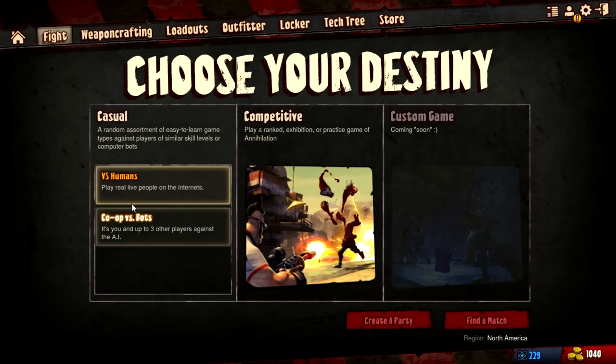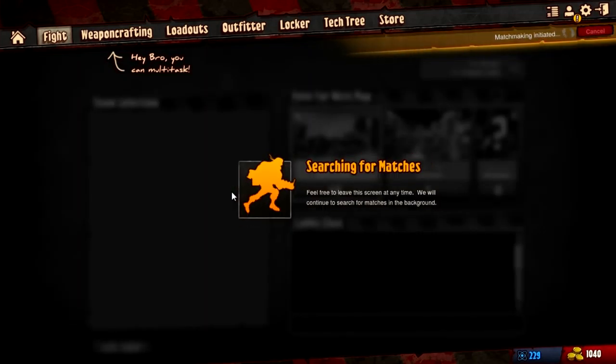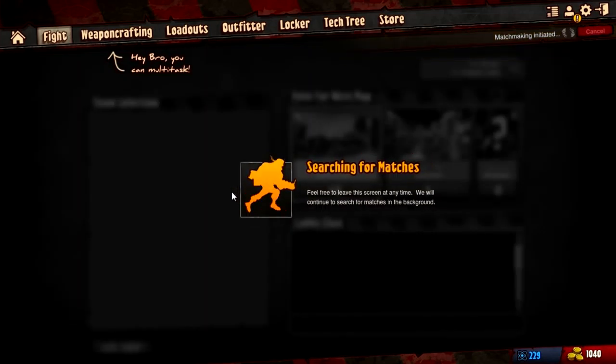We're going to play casual because we're more likely to find a game quickly. This just came out on Steam free-to-play today, so I'm expecting to find a good community. When I was playing this before it was technically free — there have been alpha codes floating around for a long time. The last time I actually played before the launch window was back in April of 2013. The game's come a long way.